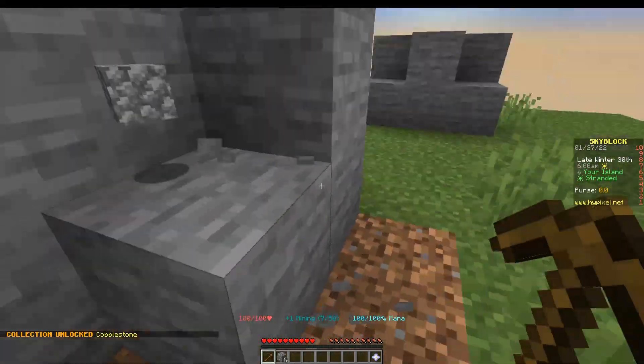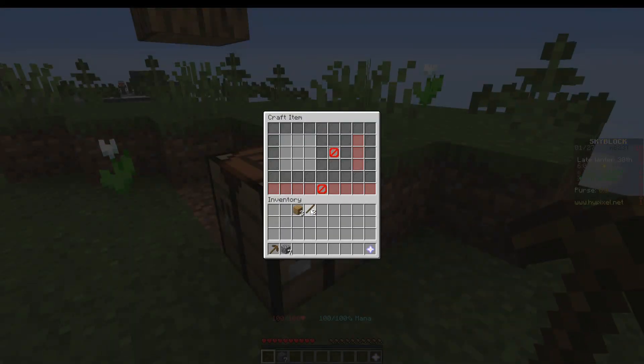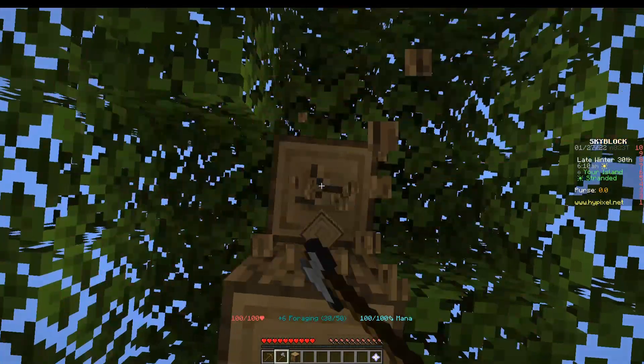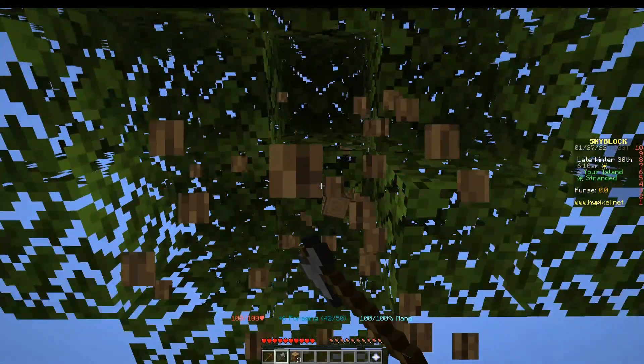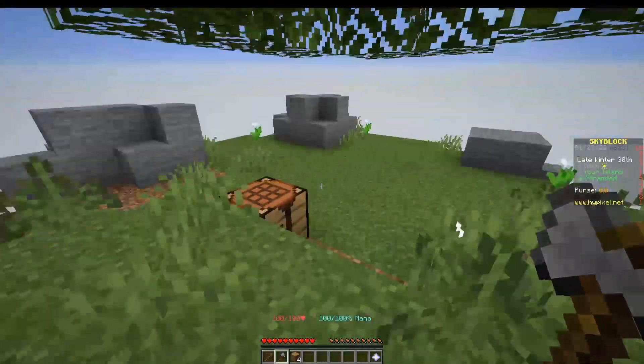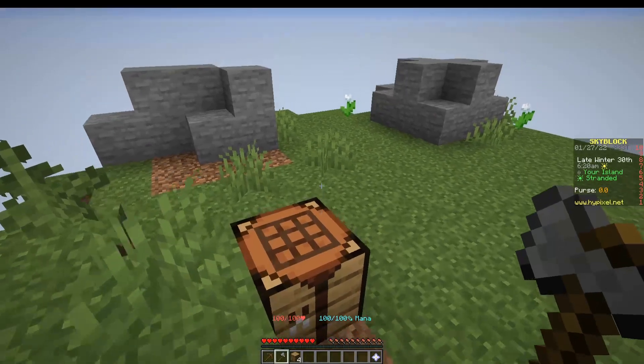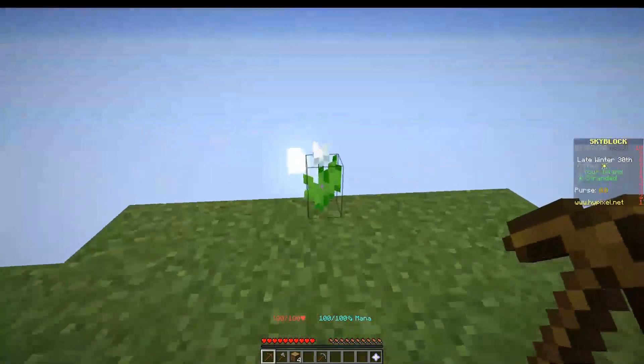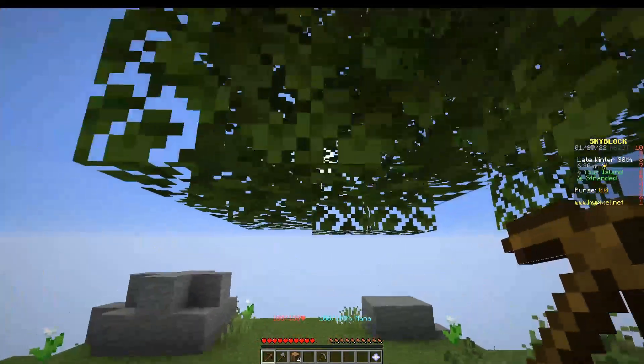So we're going to go ahead and get some cobblestone, make it into a wooden axe, and finish chopping down this tree. Now the reason we're chopping this tree first is because we needed the wood to make the tools. But more importantly, we also need to make a pickaxe. I'm doing that because wood is important for the minions I'll tell you about in this video.